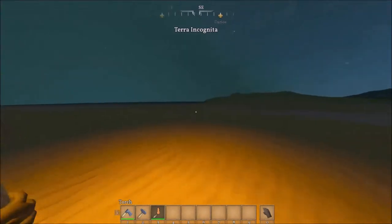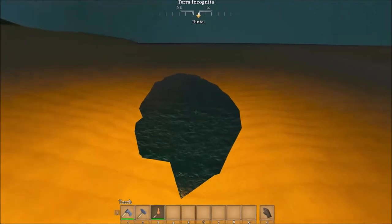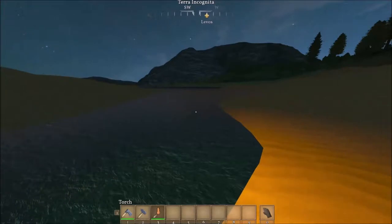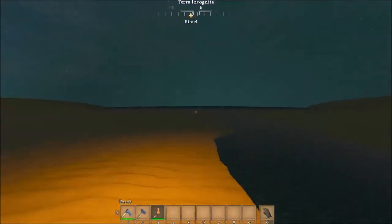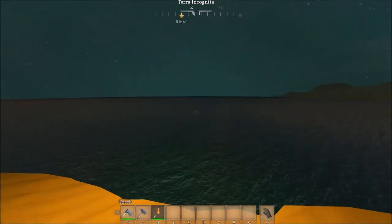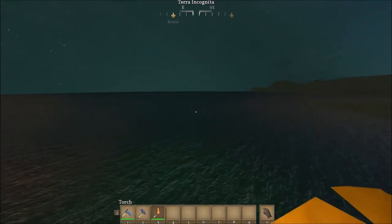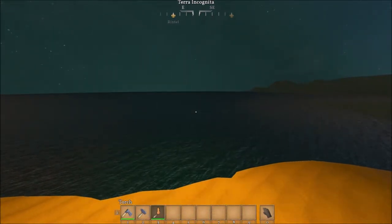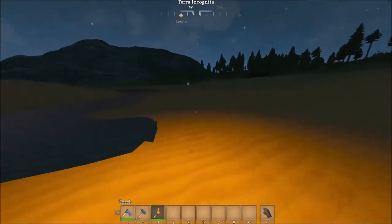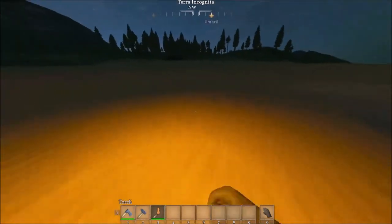So now we can have water in Medieval Engineers. There's that tiny little piece of water there, and then here's the very large piece of water here. Look at all this — this is terrific. So we're going to start kind of a let's play, kind of a let's build in Medieval Engineers, and we're going to start it right here along this wonderful shoreline.